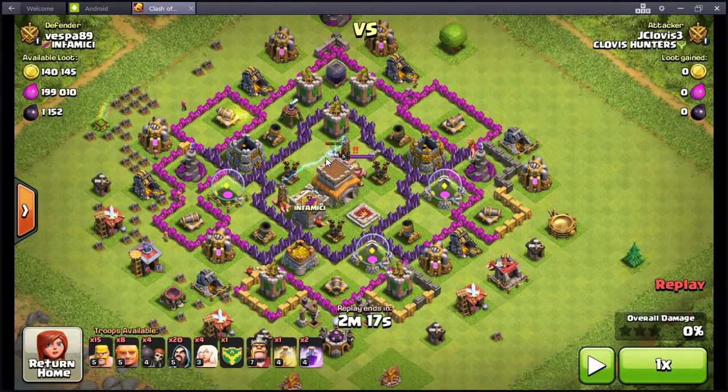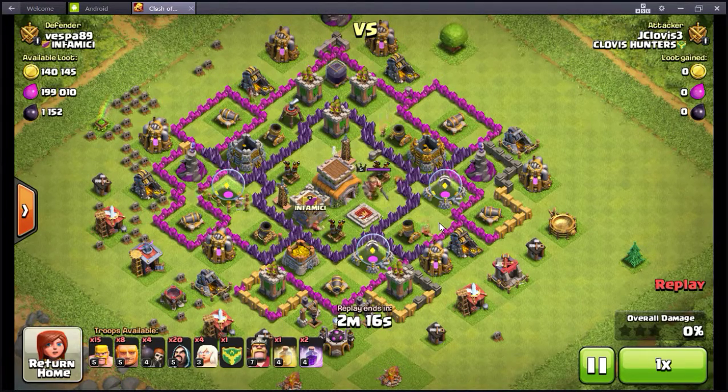Right here, I went ahead and popped just a single barbarian in where that hole is, so I can see where all the traps are that are in here. And then I'm going to decide — basically deciding here if I want to finish ripping out the inside by putting all my troops in there, or start safely on the outside. Guess what, I wouldn't be making this video if I didn't put them on the inside.